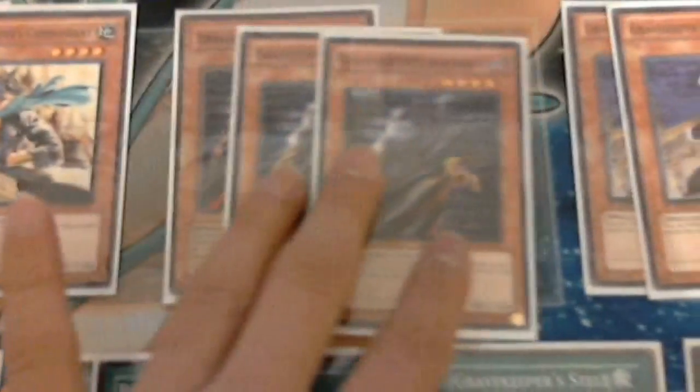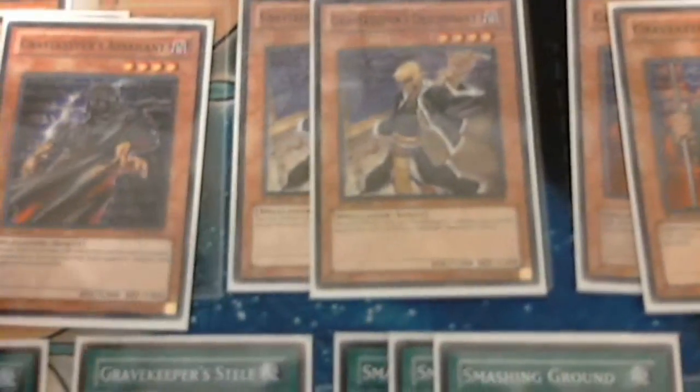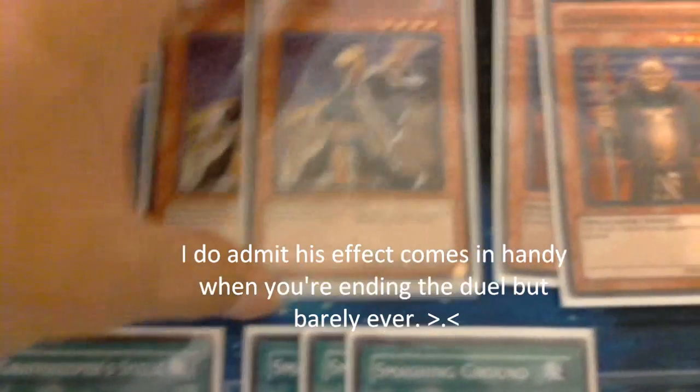So let's go to the deck. First we got two Cyber Dragons — you guys know what that does. Two Spies to search for your other Gravekeepers. Three Commandments to search out your Necro Valleys. Triple Assailants just there for protection. Two Descendants — this guy is kind of pointless, I hate his effect, but he's just another Gravekeeper. It's basically like a Crusader in a Gemini deck, really pointless.